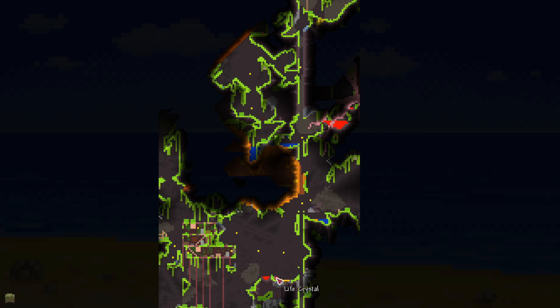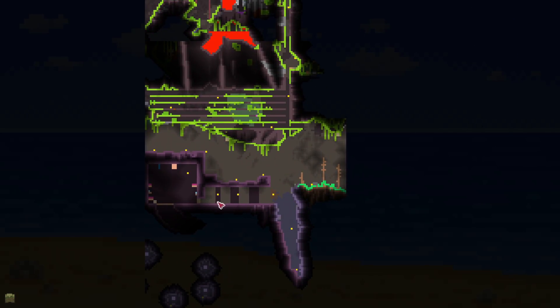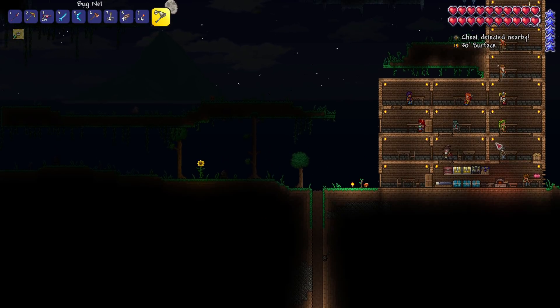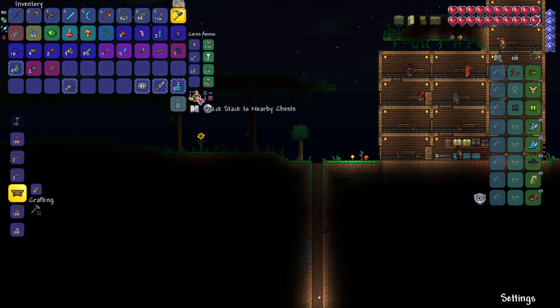I have a gut feeling — and I don't like this feeling — that if the old man dies and we don't kill Skeletron, the map won't respawn him. I just have a horrible feeling about it because this map is so broken as it is. But then again, if that were the case maybe the lunatic cultists wouldn't spawn. So for Queen Bee I'm going to make an arena below the biome and see how we do.